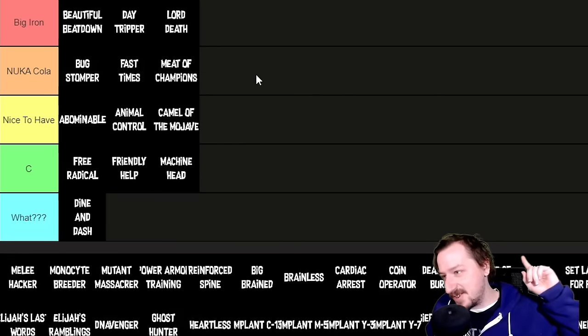Mutant Massacre gives 10% more damage at max rank against mutants — specifically Super Mutants and Nightkin. It sounds good but I'd put it in the What tier. There just aren't enough Super Mutants to farm effectively unless you're grinding Big Mountain. And by the time you're farming Big Mountain, you can already kill mutants pretty effectively anyway.